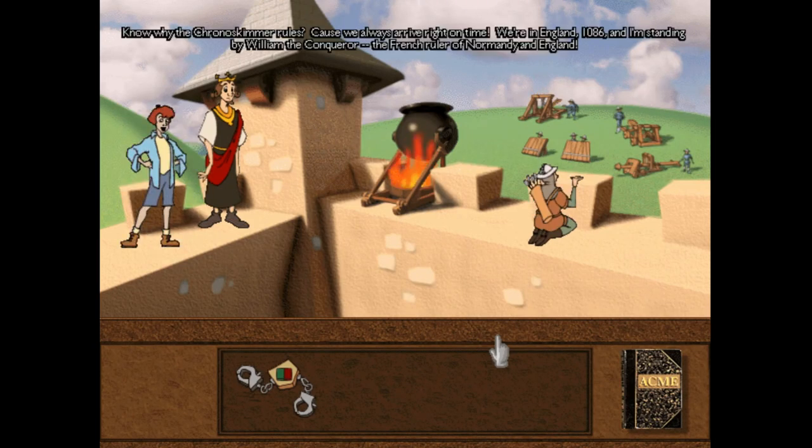Know why the chrono-skimmer rules? Because we always arrive right on time. We're in England, 1086, and I'm standing by William the Conqueror, the French ruler of Normandy and England.